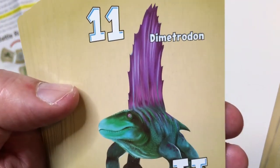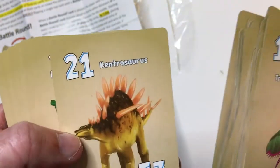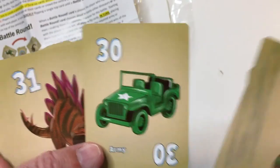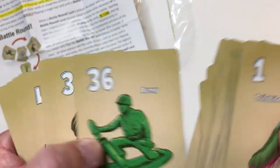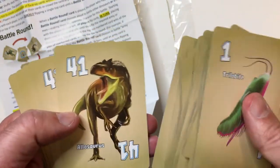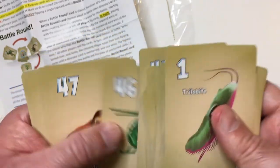This is that Dimetrodon guy we read about. Looks like the cards are numbered — dinosaurs and army guys. It's not bad. It's basic, but the dinosaurs look pretty good and the army guys look fine.